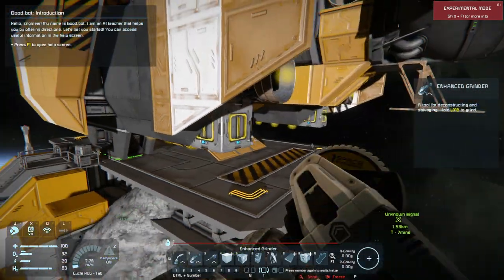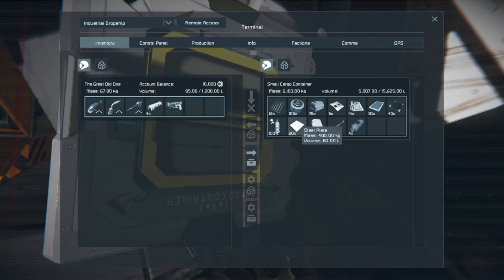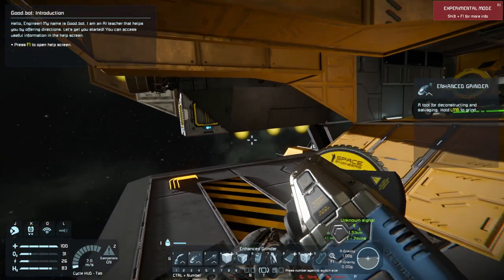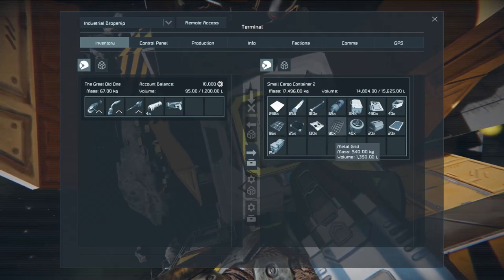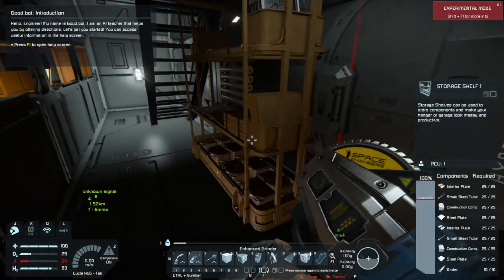Let's get ready for embarking — just throw this in here. Double check: we got motors, plenty of power cells, interior plates, computers, displays, bulletproof glass, oxygen, steel plates, construction components, large steel tubes, small steel tubes, solar panels, displays, radio components, medical components. I think we are good — which is a good time because we are getting low on energy.